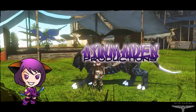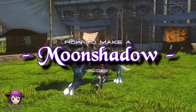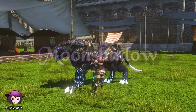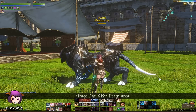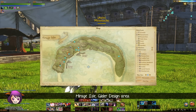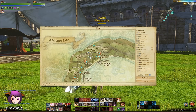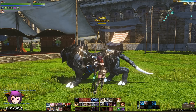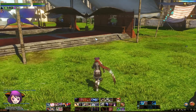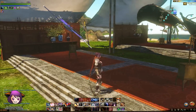Hey guys, it's Aiyan. Today I'm going to make the Moonshadow Glider. I've already made the components earlier but I crashed while recording so I can't show you how each of them are made. But you can always press O and type Moonshadow to see what you need to make this glider. Right now I'm in Mirage Isle. I'm getting the Moonshadow Glider design right here. Then after this I'll show you the components.